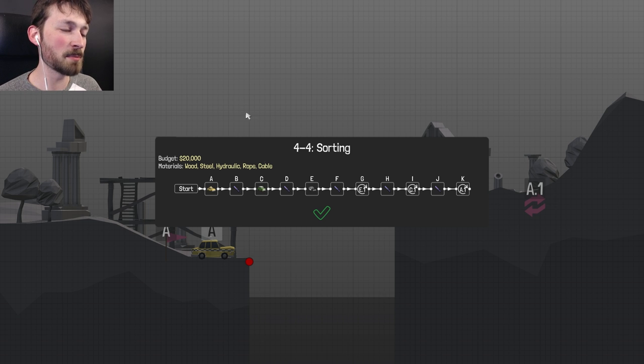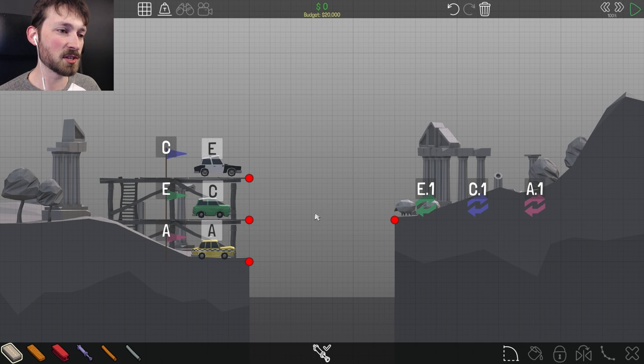Sorting. Wood, steel, hydraulic, rope, cable, and $20,000 and a giant mess of stuff. Holy crap. So we have three cars, three turnarounds, three places to go, but they're not in the same order. So A is gonna go, C is gonna go, E is gonna go. Why wouldn't it be A, B, and C? Why A, C, and E?